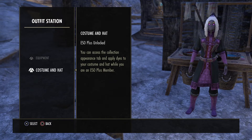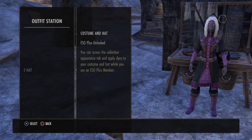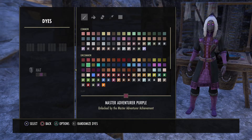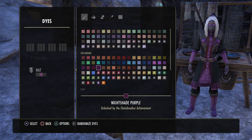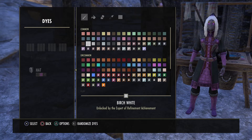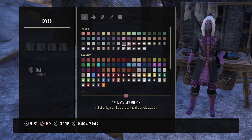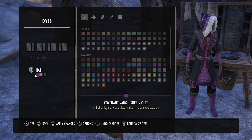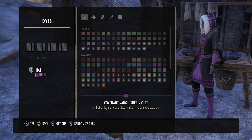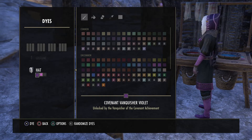I want to do the costume and hat first. For the hat you can pick different colors — I went purple for the first color, and black for the second. For the purposes of the tutorial I'll change it to a darker purple for the second color. Press Square on PlayStation to apply changes, and you can see the hat now has a light purple and a dark purple.